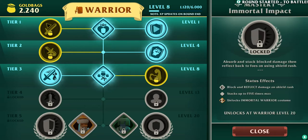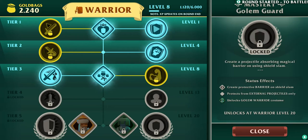That's what I did — okay, nifty. Block and reflect damage on shield rush, deaths up to five times — basically if you block stuff, your shield does more damage. Great protective barrier on shield slam — protects from extra projectiles, only unlocks golem.